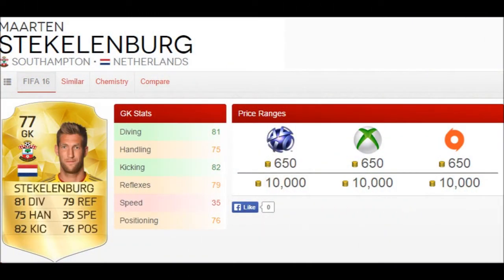Alright guys, his two best stats are kicking and diving at 82 and 81. He also has 79 reflexes, 76 positioning and 75 handling, which are all decent.